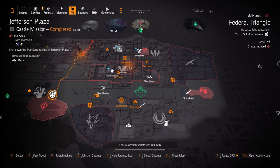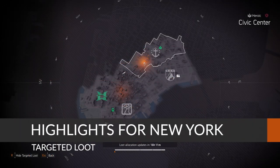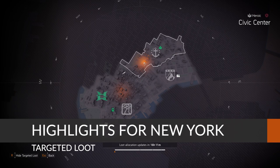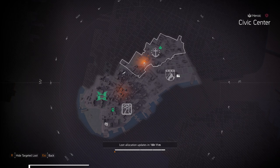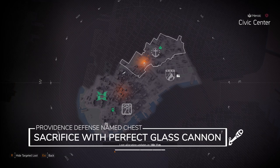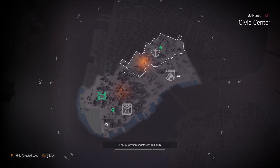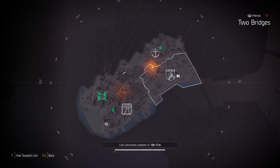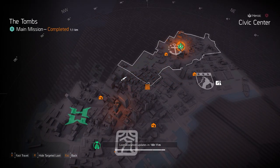Now we're in New York City targeted loot highlights. Starting off with Providence Defense at Civic Center — I highly recommend farming this area if you want The Sacrifice with Perfect Glass Cannon, which amplifies all damage by 30% but amplifies all incoming damage by 60%. That's why I prefer Obliterate or Intimidate over it. Otherwise you can farm this open world area for a better piece of Providence Defense if you need it.